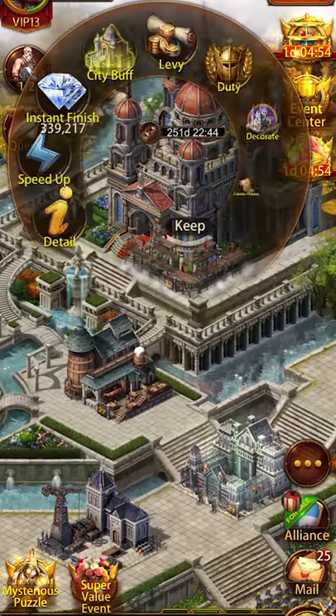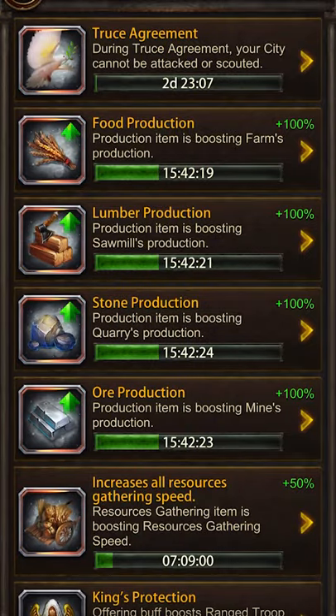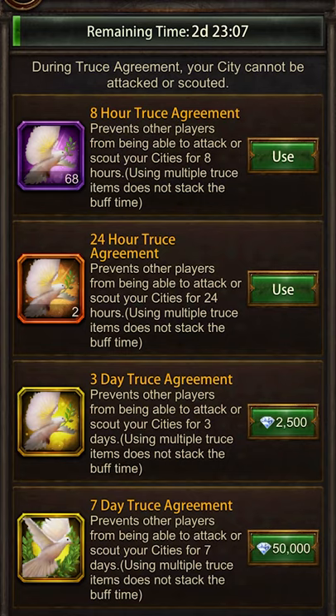This is How To Ebony and today I'm going to teach you how to bubble. First of all there are three types of bubbles: 8 hour bubbles, 24 hour bubbles, 3 day bubbles, and 7 day bubbles. But today we're going to go over all of them and how effective they all are.